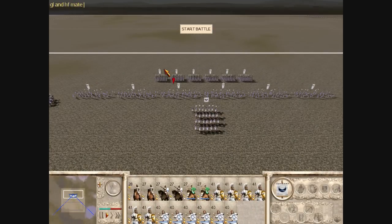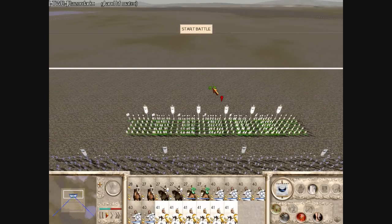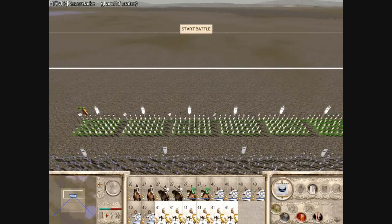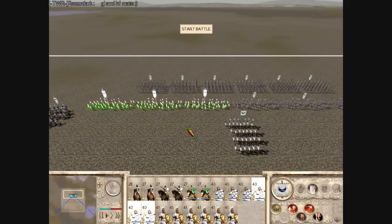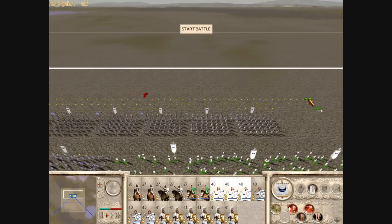Hello there, Benevolent History again, and I'm doing a commentary battle. Same typical rules — 15k, CWB rules — and I'm playing as the Carthaginians against my opponent who's playing as the Seleucids.